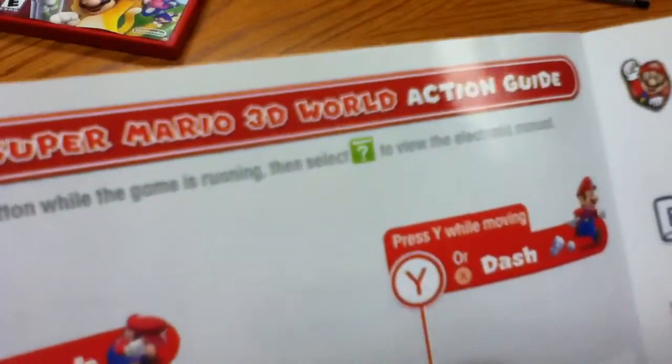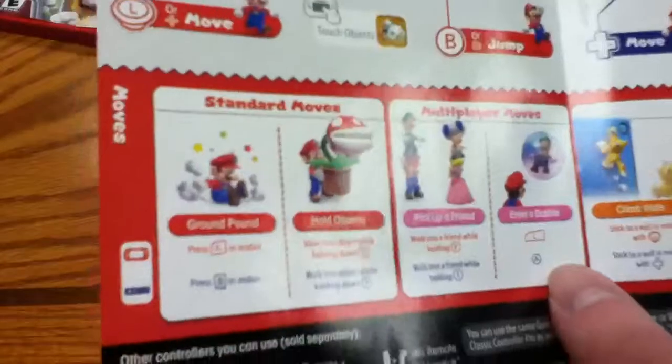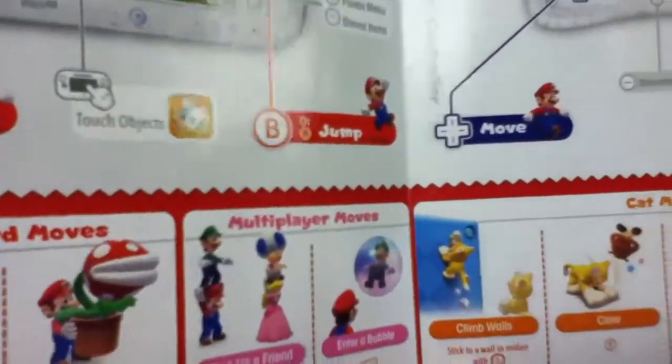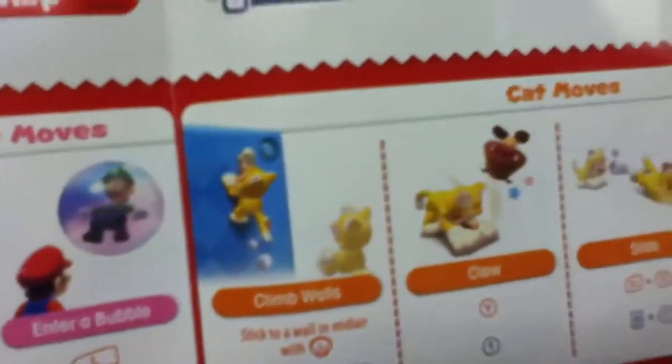Super Mario 3D World action guide! We get to crouch and dash and all that stuff. This is just a controls thing — standard moves, ground pound, hold. Multiplayer moves: pick up a friend and enter bubble. I wonder what happens when everyone goes into a bubble. Climb walls, claw, slide, and pounce. Meow.